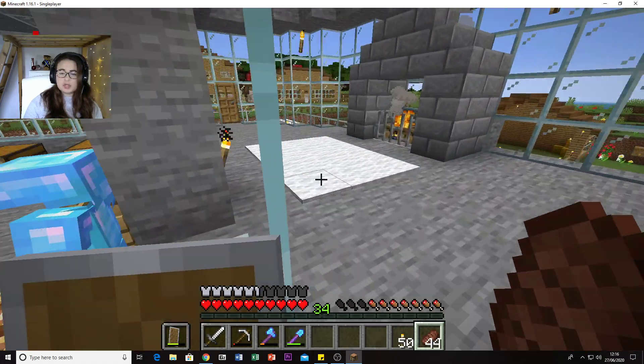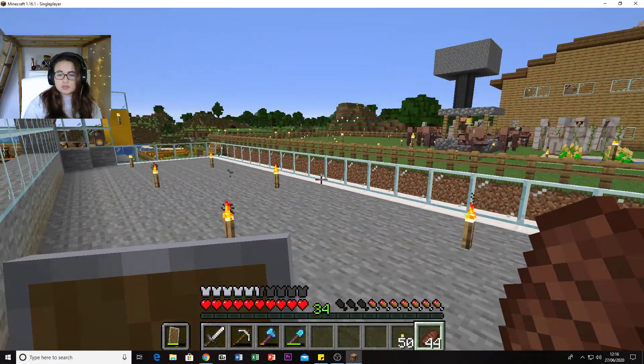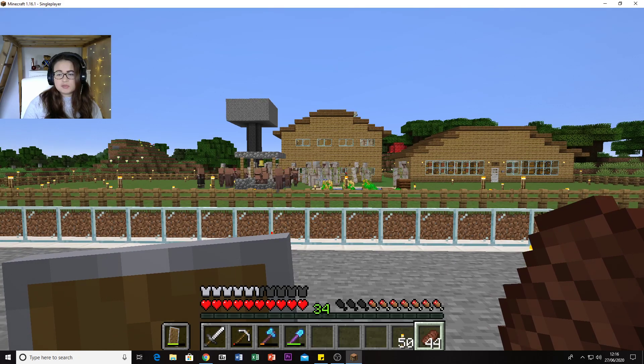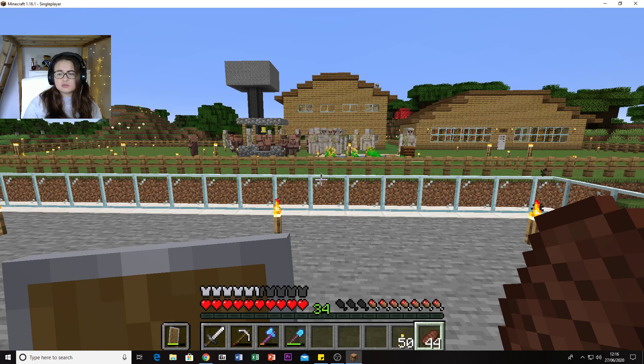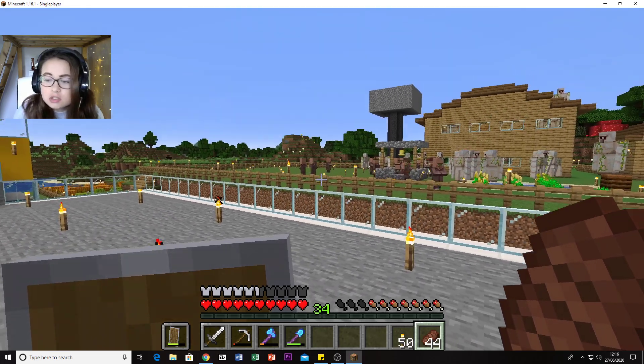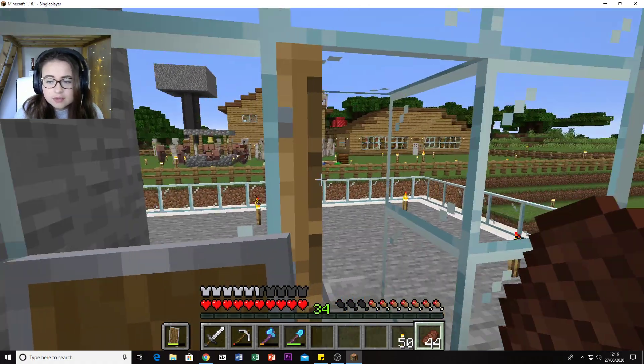Houses are never perfect when you first build them - they're never quite as you imagine them. I'm surprised that golem hasn't fallen off the roof yet. Maybe he just knows not to. He guards the roof.